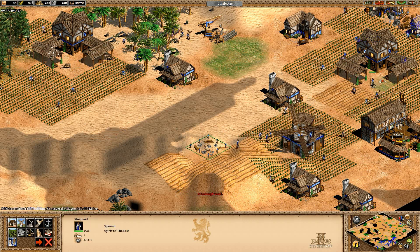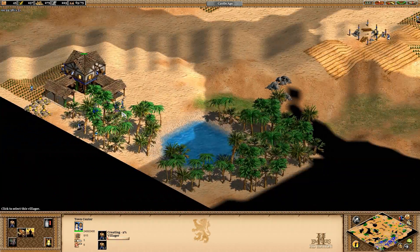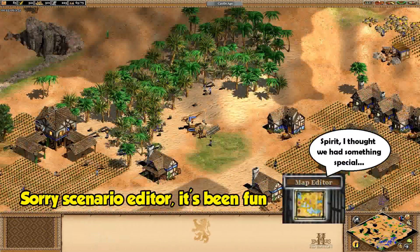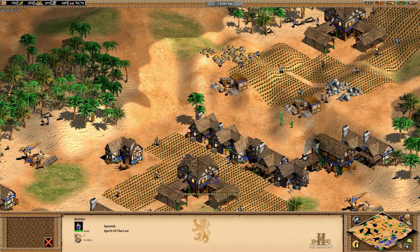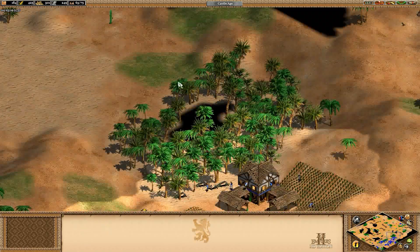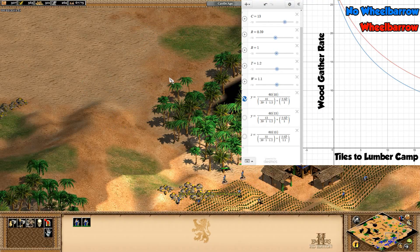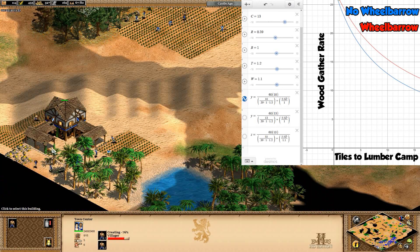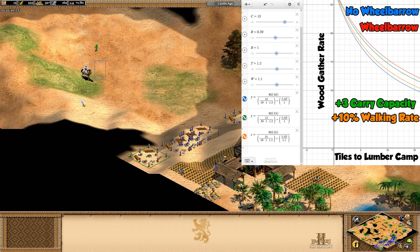Now that we have our working formula, the important question is: is this useful in any way? Besides saving a ton of time generating numbers, it lets us understand the relationships more in depth. It can help answer otherwise unanswerable questions like how much of the wheelbarrow increase comes from better carry capacity versus walking speed. Knowing it increases output by 10% at a three-tile distance doesn't tell us how much each factor contributes. Using the formula we can break wheelbarrow into its two parts and see it's the carry capacity doing the vast majority of the work.